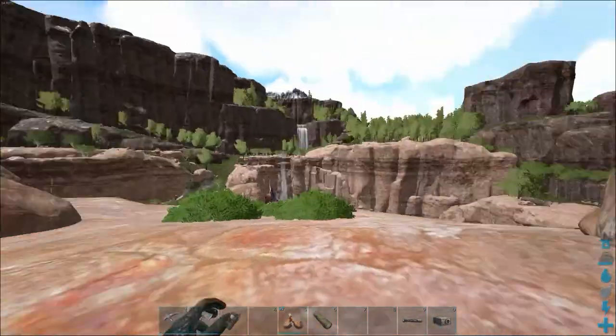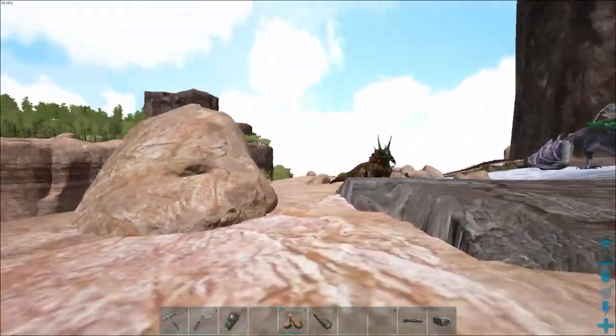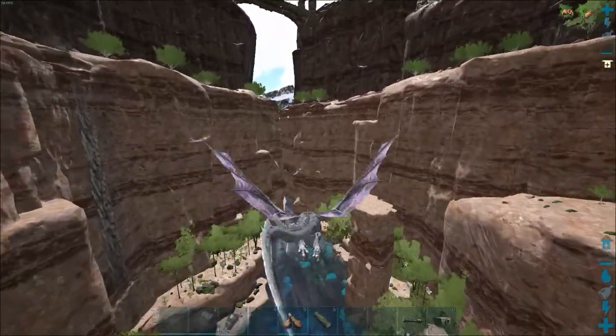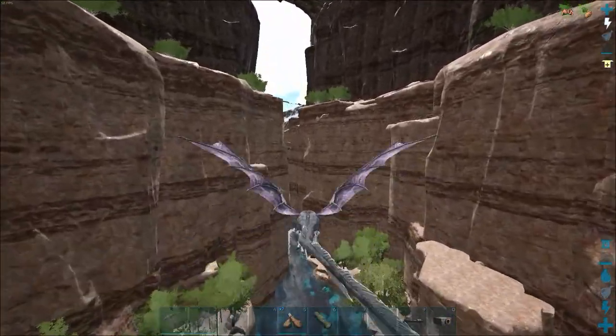Pretty close to the bridge — I think that's the best landmark actually. Right on the edge of the sandstone canyon. There are also a couple of areas I wanted to show you where you can get oil in the water.